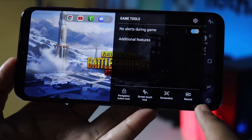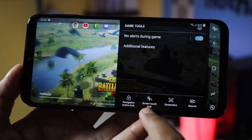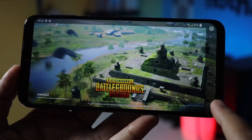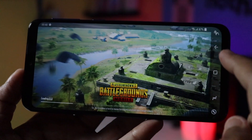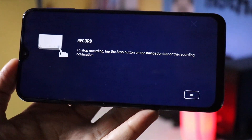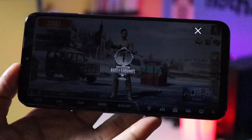You can record the whole gameplay video at 1080p. There's also a screenshot option, a screen touch lock option to avoid misplacing your hand on the navigation bar, and you can lock down the navigation keys. These are some of the software gaming tools you get with the Samsung Galaxy M20 to improve your gaming performance.